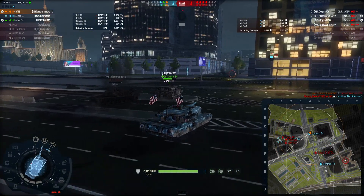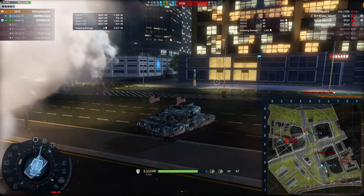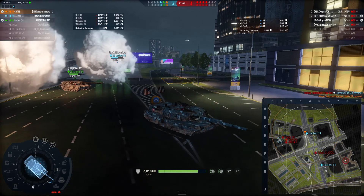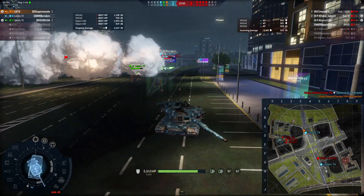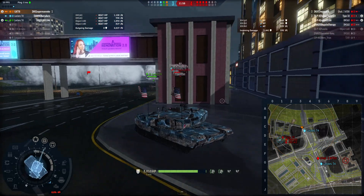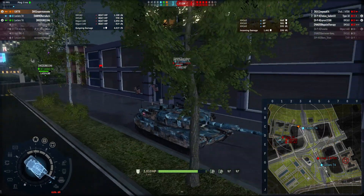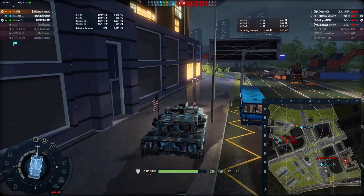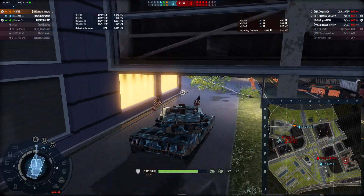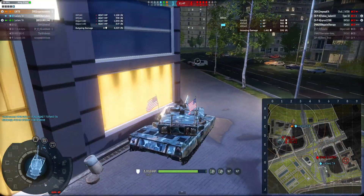Zero shoots the 490 for 640 and I finish him blind. I see the smoke is running out, so I pop smoke to give Zero some cover — that actually helps her preserve some HP, which is going to come in really handy for the next part, because we're going to be engaging three targets with just the two of us.